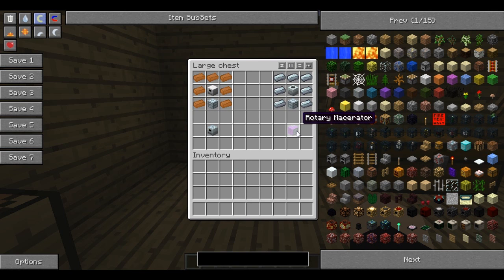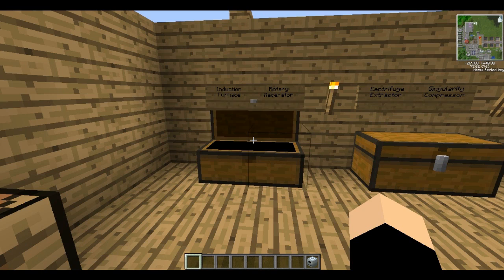Now, this rotary macerator is bugged for some reason — the texture hasn't loaded and I don't know how to fix this, so I'm just coping with it. To get a rotary macerator, you can recycle your old macerator, surround it by refined iron, and put another advanced machine block at the bottom.